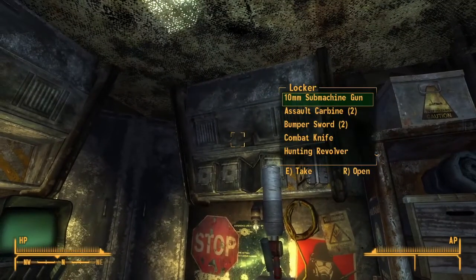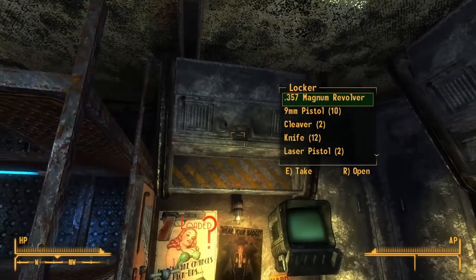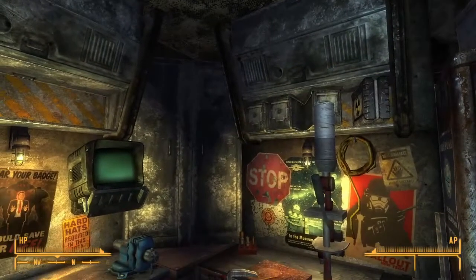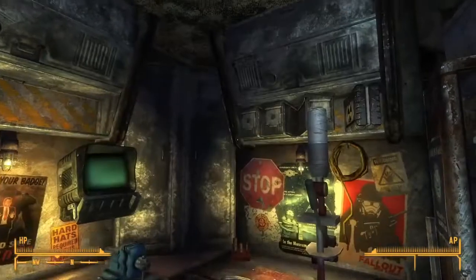I've filled this container here with all of the items that will be worth a lot once repaired, and this container with the items that I'm going to sacrifice. A good place to start, if you don't have many caps, is with melee weapons. I currently have 2,612 caps — that's our starting point.